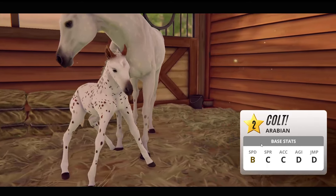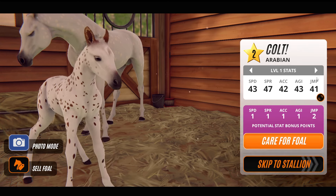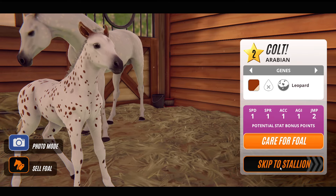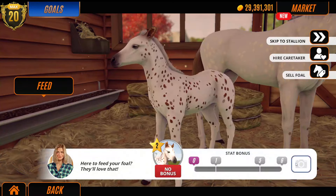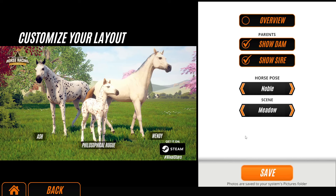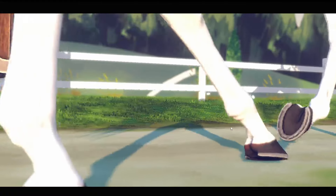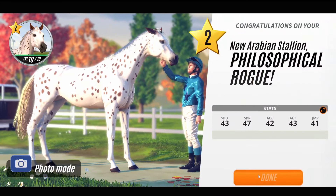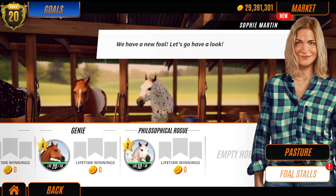Oh pretty! That's cool - I like that. Nice spotted with a little crescent moon face thing. That's a flaxen - I love that. Let's call him 'Philosophical Rogue' - brilliant because that's really easy to say! Look at him with his mum and dad, it's really cute. It's a shame the foals don't look like Arabian foals - they just look like the normal foals. Why didn't they bother to do a model for the foals? That's making me angry. It's really pretty but he needs a name.